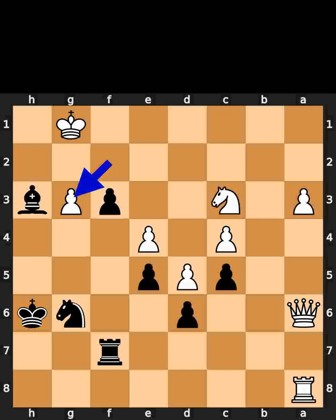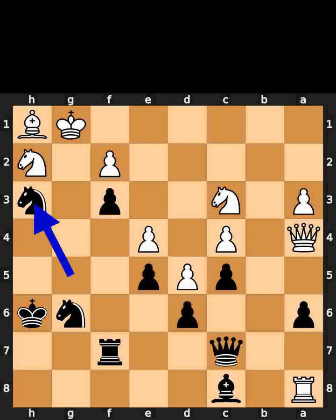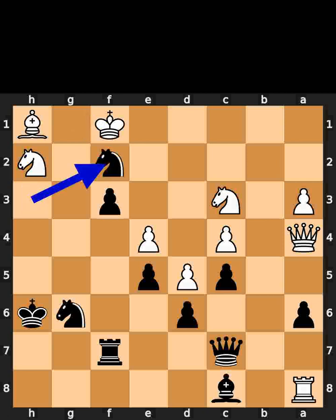White takes the queen on g3 using the pawn. As the final move of this variation, black plays pawn to f2, check. Black takes the pawn on h3 using the knight with check. White plays king to f1.